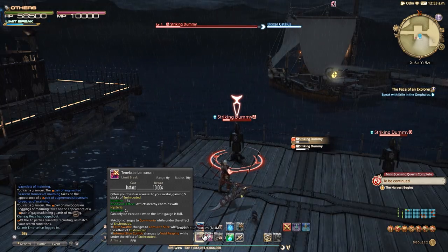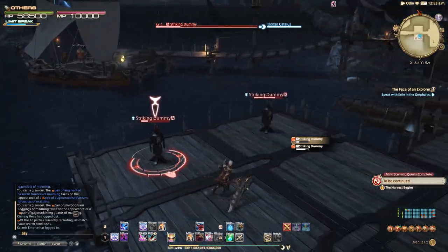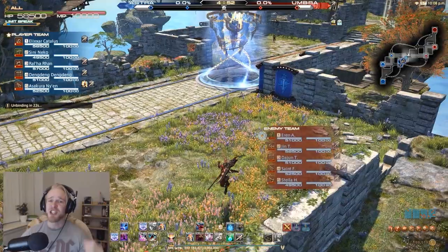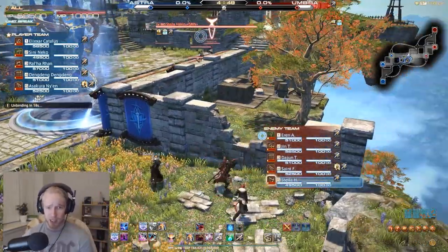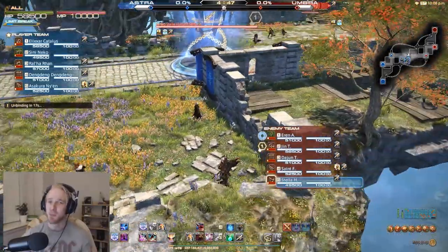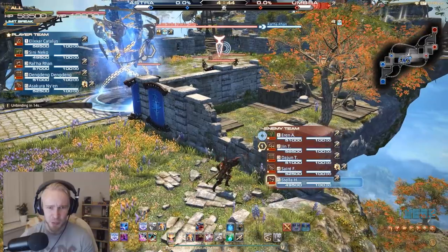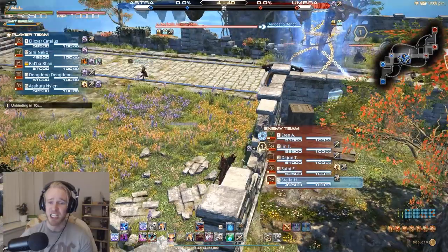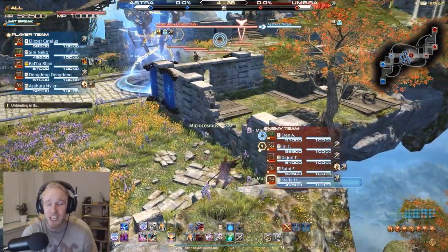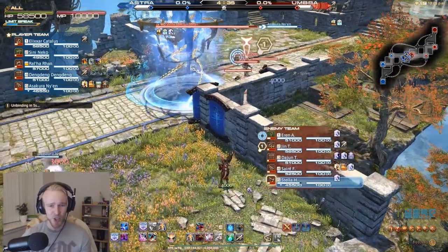That is the Reaper PvP ability breakdown. Let's get into some actual gameplay. We're going to look at some slowed-down gameplay and talk about the decisions we make, jumping between examples that might be helpful to any new Reapers in PvP. This is around gold rank, so make of that what you will — it's representative enough that it might help out some new players.